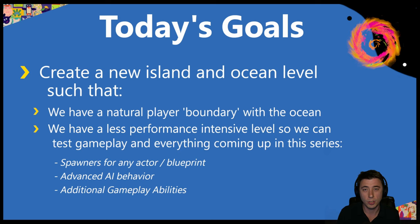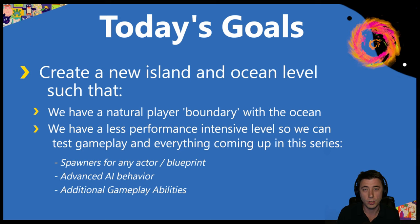Hey guys, welcome to today's episode. This episode is kind of a change relative to the stuff we've been working on. The performance of the first level that we made in this series has been getting worse and worse over time. Back in episode 6, the initial level was a prototype construct where we could build and test things. Now it's on to the next level, which is going to serve as our alpha gameplay testing level. Creating this new ocean level and island solves the performance problem, but it also solves the problem that we have a gameplay ability that allows our character to jump 30 feet in the air, so inevitably we need some sort of barrier that prevents them from jumping out of the level.